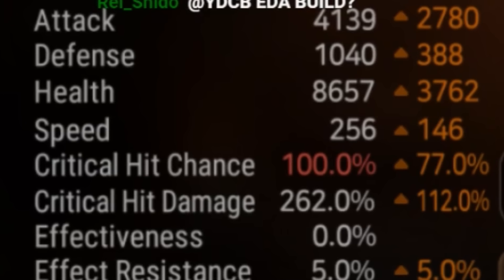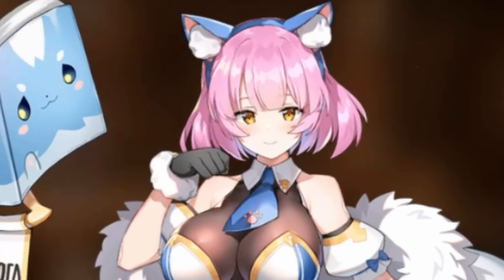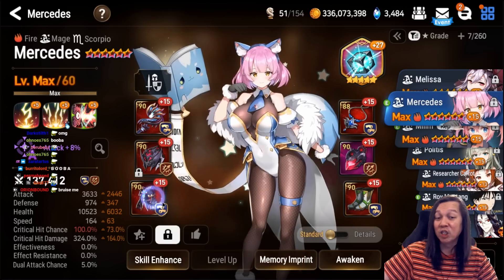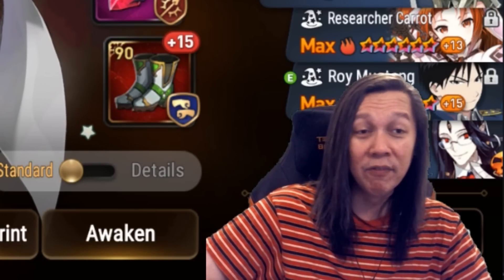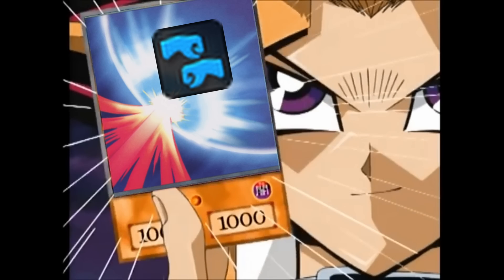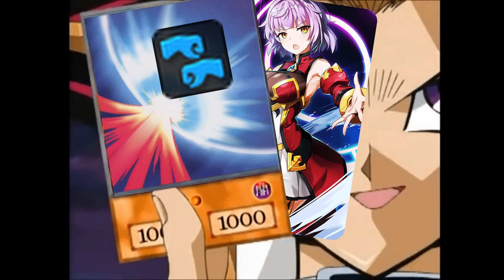Then we have Milim — similar to Landy's setup, same gear and Tag House because you can sneak in for an extra turn. Next we have Fire Mercedes — I think she's best on Counter set. She's really strong especially when someone tries to cleave you: on Counter set she can counterattack followed by Magic for Friends and just wipe out the enemy team. Very strong anti-cleave unit.